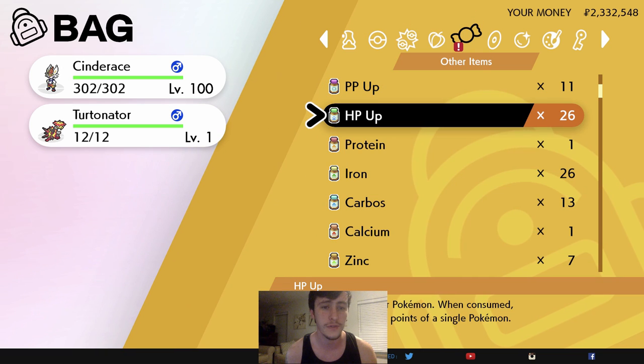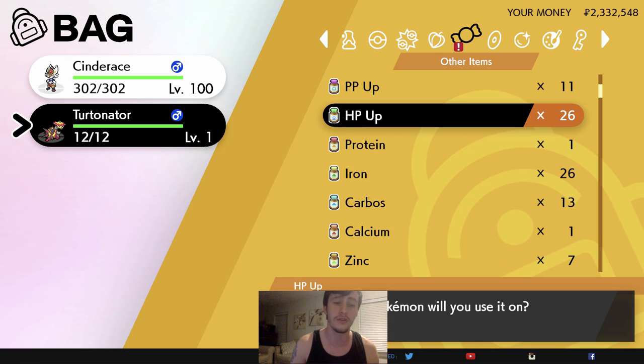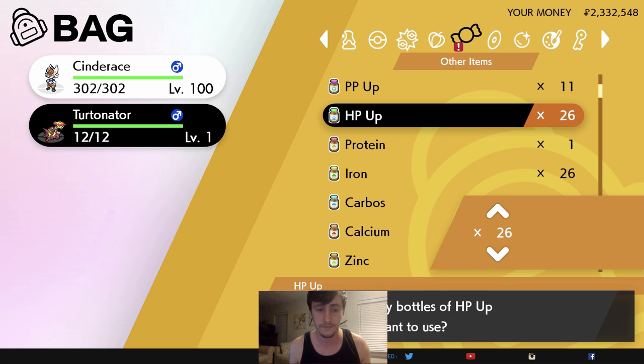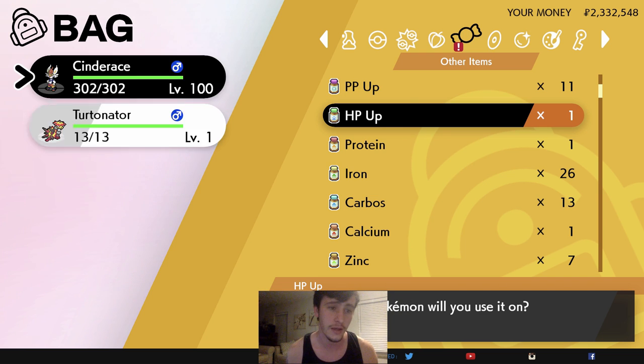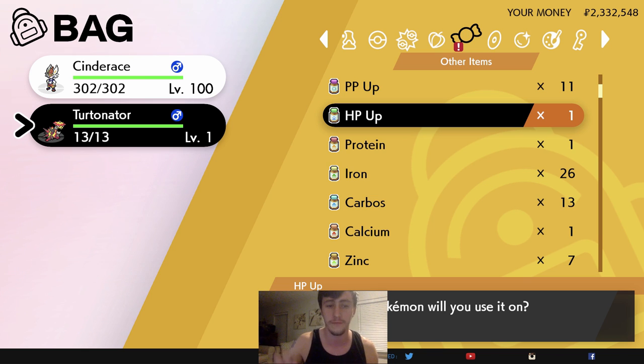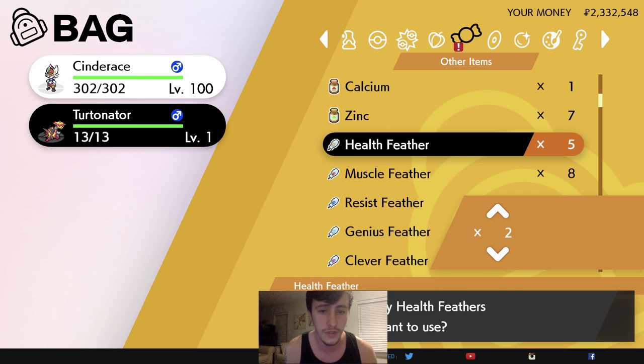Get him in your party and go to the bag. I want to max out his HP — you can have 252 per stat as I said earlier. I'm going to spend all 26 HP Ups on him. I'll use 25 to show you guys how the feathers work. My HP base points have risen. You see it only rose by one, but that's because he needs to level up for the rest to start factoring in. As the Pokémon levels up, those extra points will be added. I'll use two Health Feathers to give him the max — it only lets me use two, which tells you you've hit your limit.